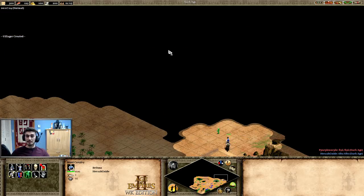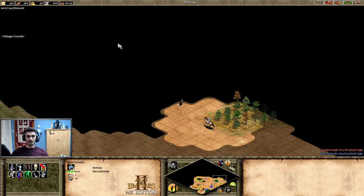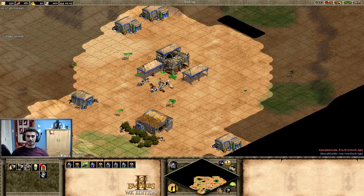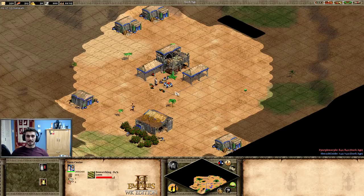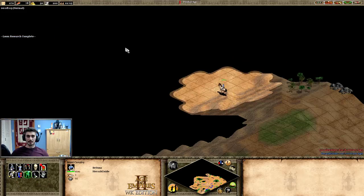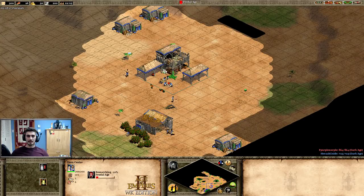I'm down two sheep, so this is actually a pretty bad start. At 22 pop — as per usual for an archer build. If you're having trouble with build orders, check my channel or others for that content, or my Discord which has all the build orders I use and that several pros use. Five on each lumber camp is standard. Since I'm down two sheep, I'm going to go ahead and seed one farm.